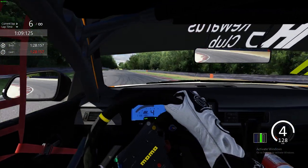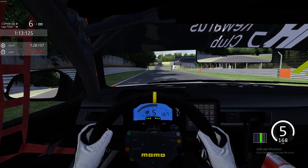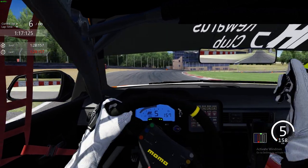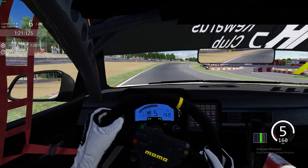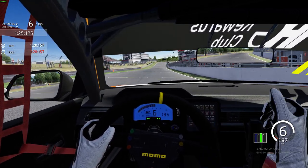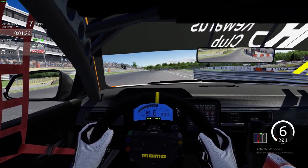Dive the car through this left hander, get on the power in fourth gear, really get a good exit through that second last corner of the track. And then over this crest — a little bit tricky — you want to go down to fifth gear, then plant your foot as soon as you can, keep the car nice and tight as we come across the line for a one minute 27.865.